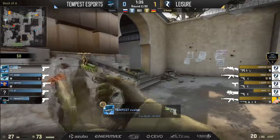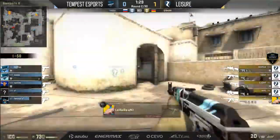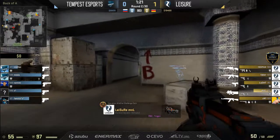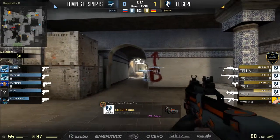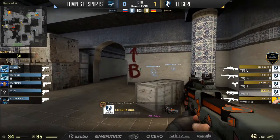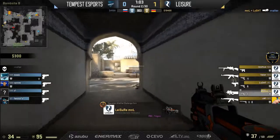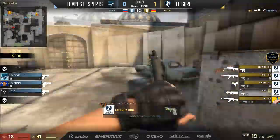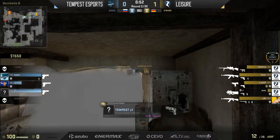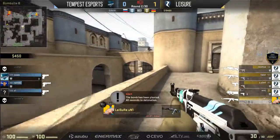They almost got it done — a four on four — but four people spy out from Tempest, two players actually saving. Leisure just spreading out across the map. Faker from lower tunnels watches towards the mid double doors, the only thing not really covered. Remux now on catwalk — a vulnerable area. They're playing fairly passive towards the bomb sites. Rami heading towards middle now, and the opener towards B. Fennie in an awful spot — he does drop M and L very low, but I don't think that's going to be good enough.